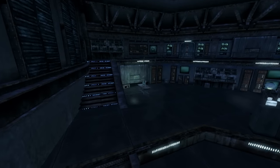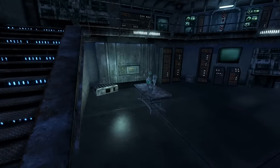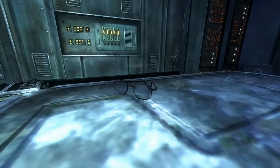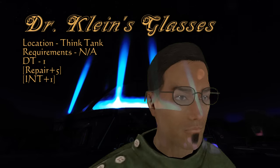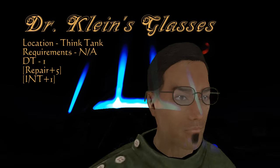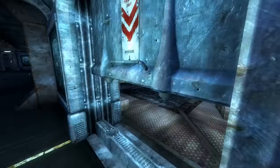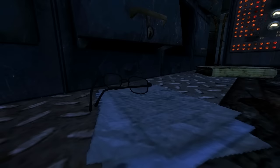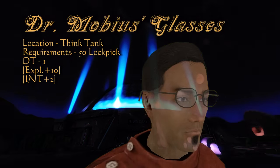There are a couple sets of glasses in the Think Tank that are really easy to miss. First is Dr. Klein's glasses, next to the stairs on the left side on a table with a chemistry set. These increase your repair skill by 5, and your damage threshold and intelligence by 1. Upstairs on the right side is an average locked door leading to Dr. Mobius' old room, where on the floor you'll find his glasses. These also increase damage threshold by 1, but give a bonus of 10 to explosives skill and raise intelligence by 2.